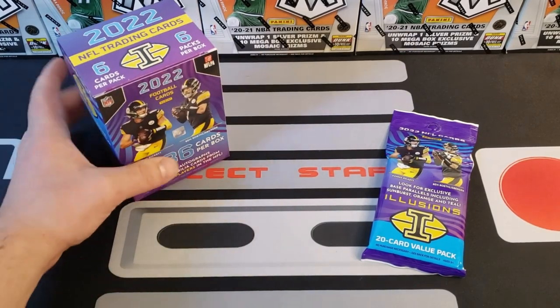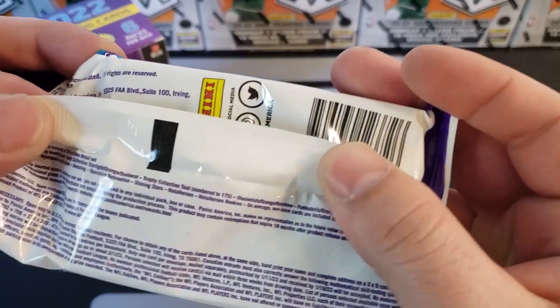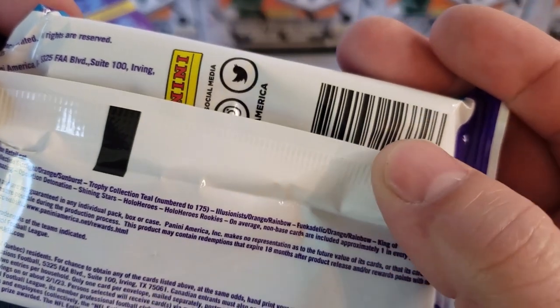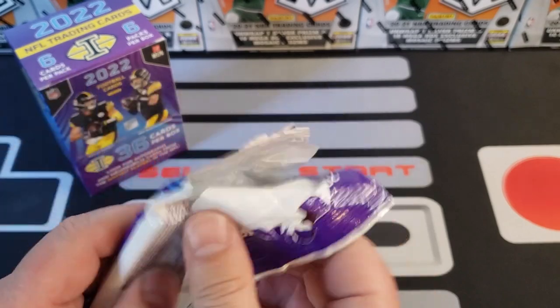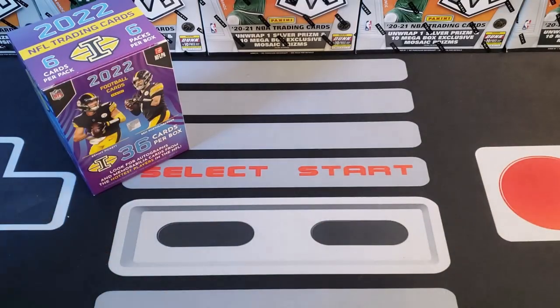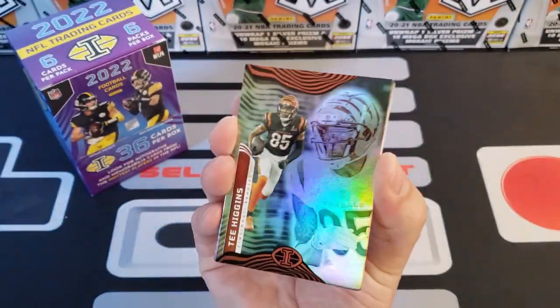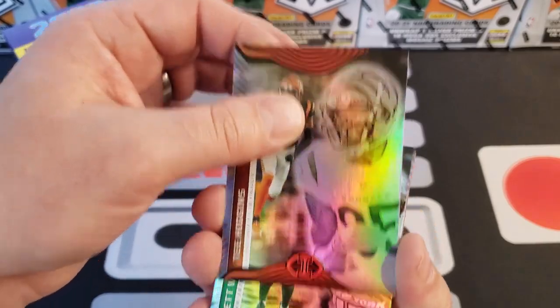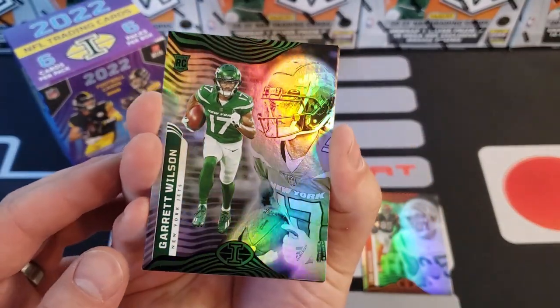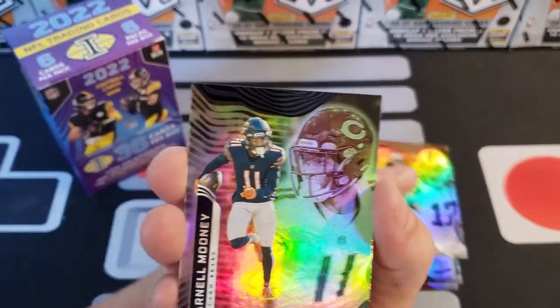Alright, I'm going to do the value pack first. I did see that you can get cards numbered to 175 in here. We can't get the Hollow Heroes but we will be looking for the acetate cards, which are me and George's favorite. Here we go — here's the new look for Illusions. I always think it's a great looking card. The hardest part with Illusions is identifying the parallels, which I've said many times before. We've got T. Higgins for the Bengals — these cards just look great and come across on camera really cool too.